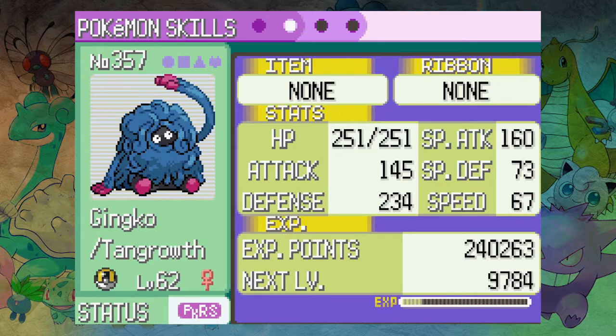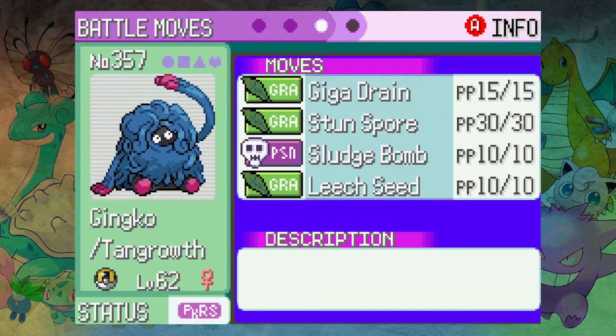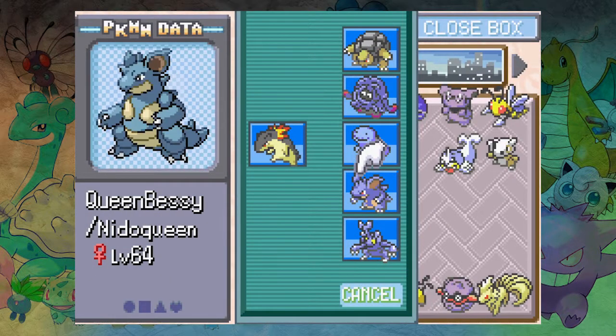Tangrowth's attack stat — it's only 10 better than its special attack, 110 and 100. We must just have really good special attack IVs. Special attack is 110, attack is 100 — I always thought attack was higher. At the moment it's got Giga Drain, Stun Spore, Sludge Bomb, Leech Seed. We can swap out Stun Spore for Earth Power when we need it. This will be our new trapper.